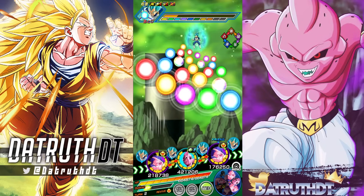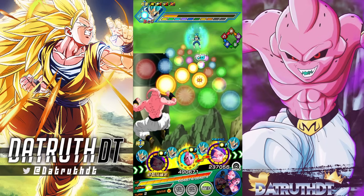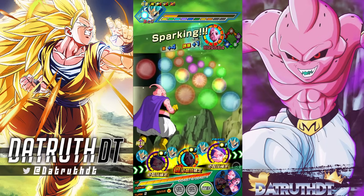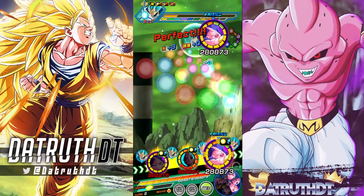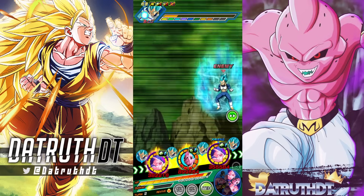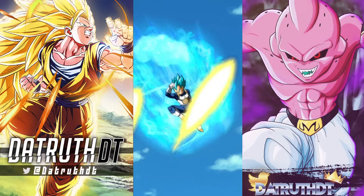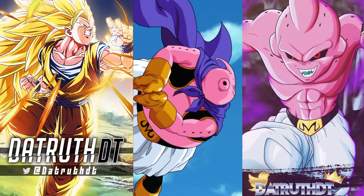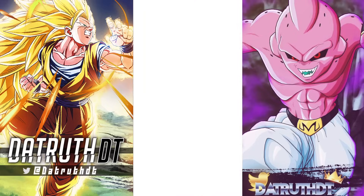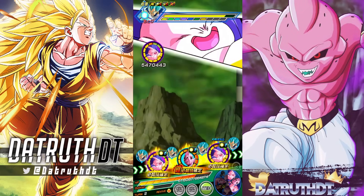I probably shouldn't put Super Boo in slot one — we're going to get killed. But yeah, that's the point I've got to make: dodge actually now gives you offensive value because of the fact that you get locked down by boss super attacks.